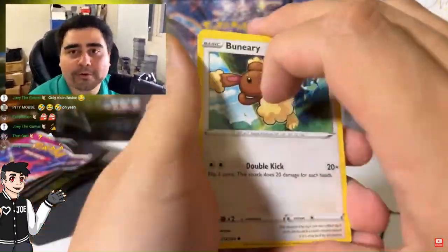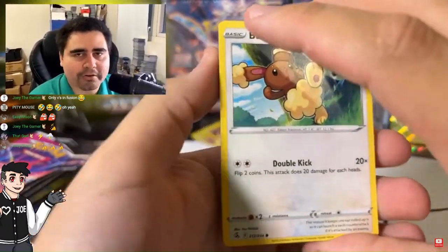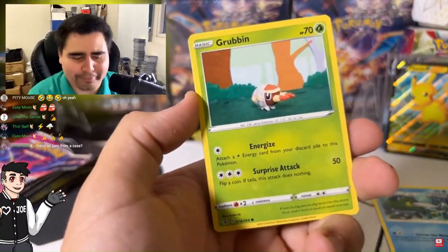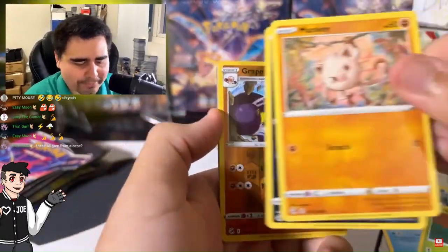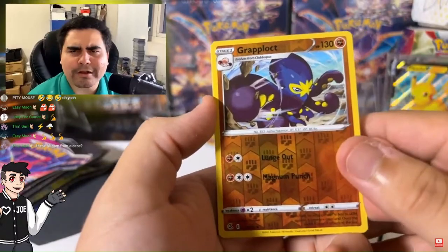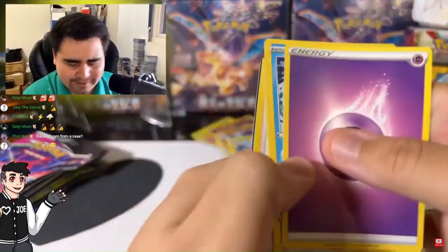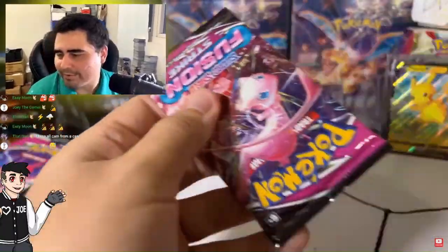We got the Mew! Mew, Mew, Mew Transform. Do you guys know that Mew also transforms just like Ditto? I like to throw in a little bit of Poké-knowledge, let my Poké-nerd come out. We got the Crabrawler — not what we're looking for.